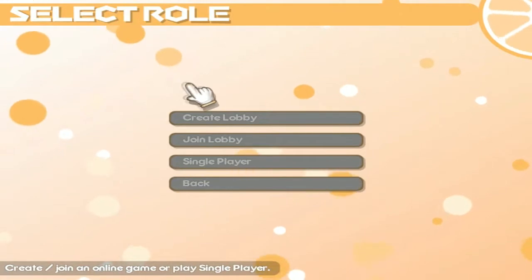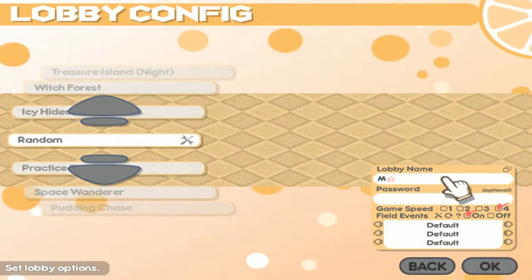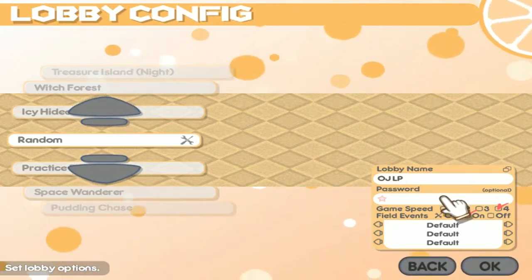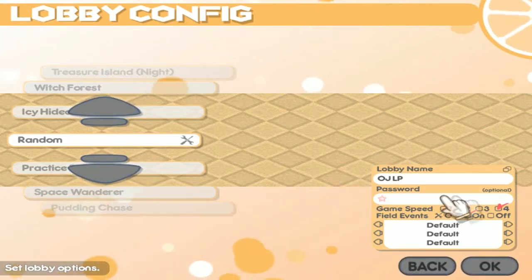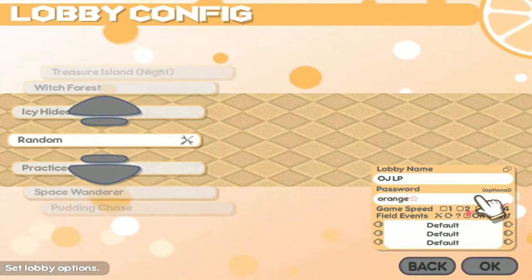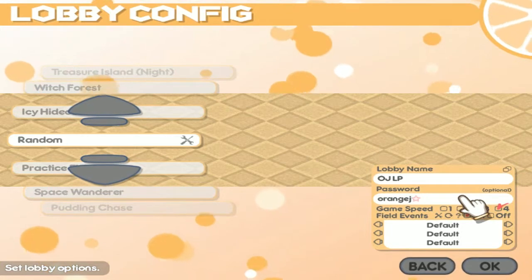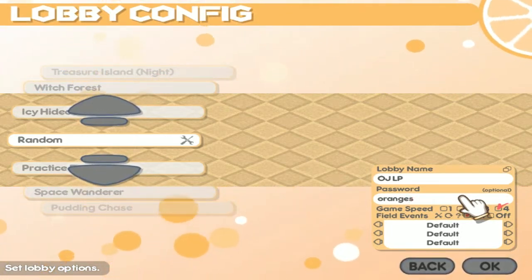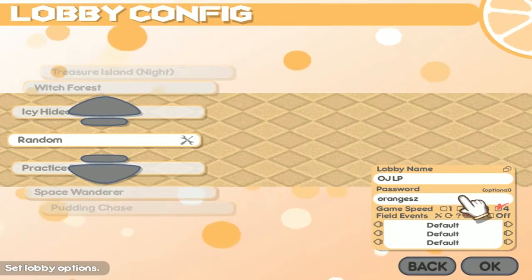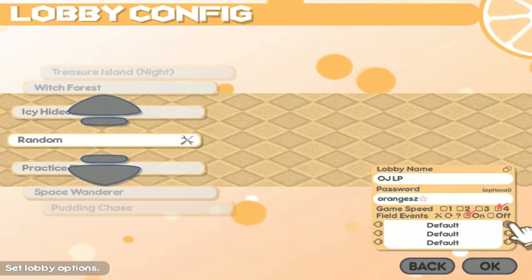We're going to go into free play and show off all the boards in the game — a four-player match. I'm going to call the lobby 'OJLP'. What should the password be? Just 'orange' — actually that'd be a bit too obvious. How about 'orangez' — orange with a Z at the end?